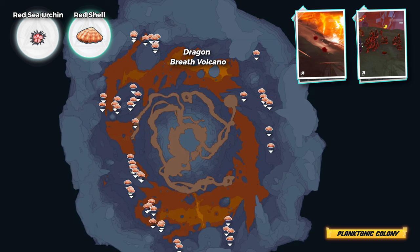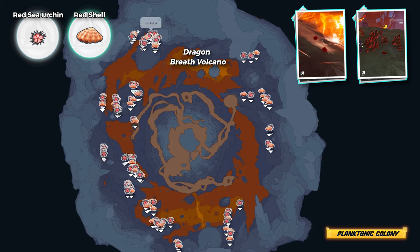For the last one, you need to finish the story and get the nano protective film. This is the suit that you need to get protection from lava. The route is easy — you start with the teleporter and just go around.